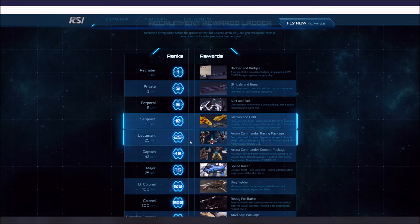At Lieutenant, which is 25 referrals — a pretty big jump from 10 to 25 — you get an Arena Commander racing package. You can feed your need for speed by permanently unlocking the 350R, M50, and Mustang Gamma in Arena Commander. It also includes 15,000 UEC. So they're going to reward you with some money in addition to the Arena Commander stuff. What you'll probably really want is that 15,000 UEC.